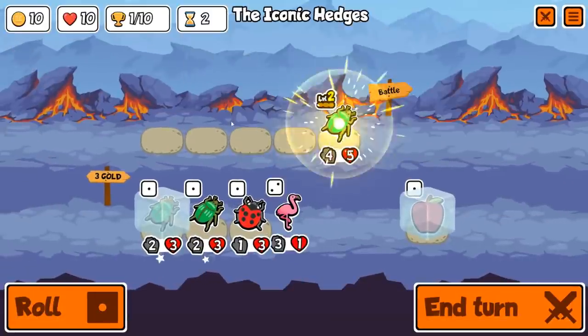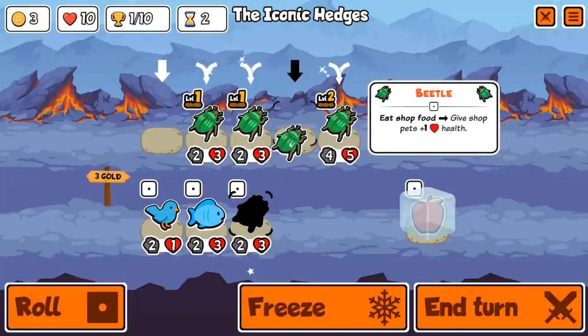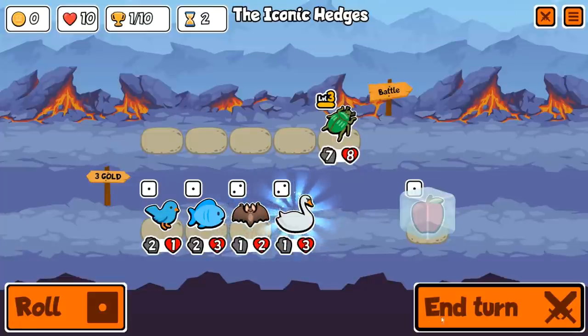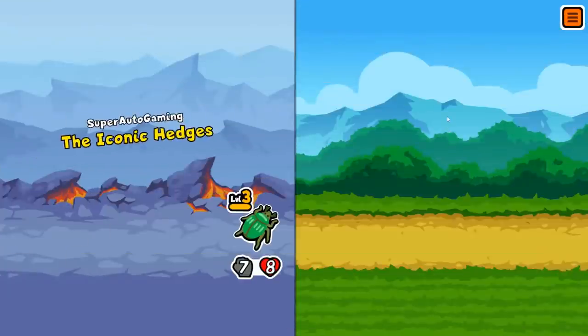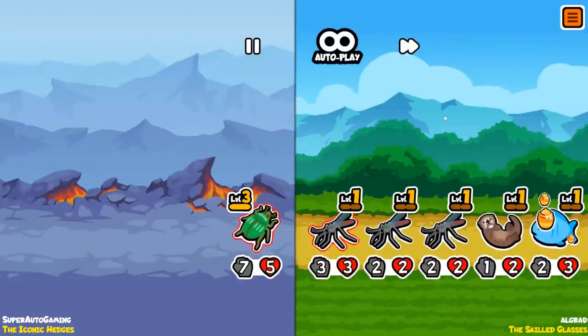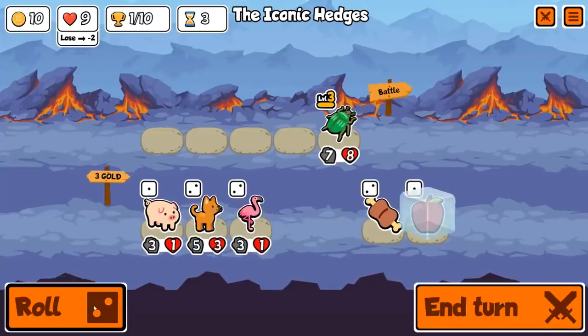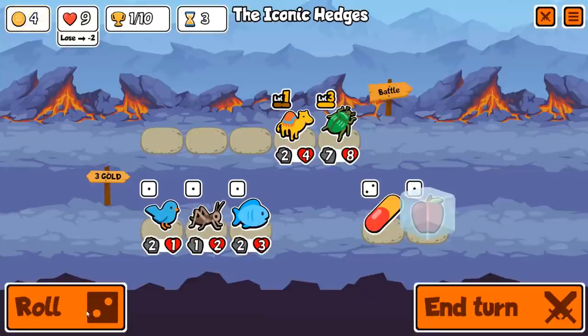Sometimes you don't want to get a level 3 beetle this quickly, or basically a level 3 anything this quickly. The only reason I leveled up on turn two so many times was hopefully to get a dromedary — that's the only reason — because beetle and dromedary work very very well together. We tried but didn't get any.